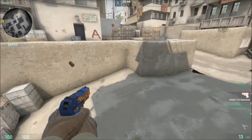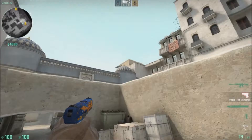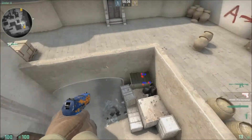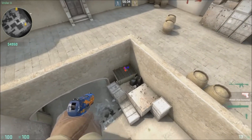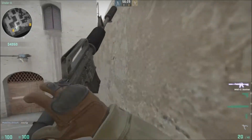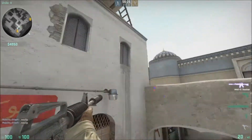Then coming from this way, right here we have Elevator. And there's not really a spot name for this — this would just be like a spot where you boost up onto Cat. Most people won't really play here unless they're like sitting here with a Scout, like taking jump shots.